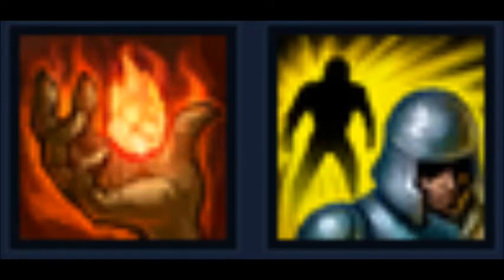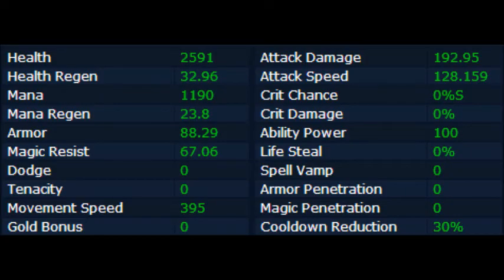Here is just some stats that I threw up — Health, Mana, Armor, Attack Damage, Attack Speed, Ability Power, etc. All of her stats are just going to be on the screen: Movement Speed, Cooldown Reduction — it's all on there. I just thought I'd throw that in there so you guys can see her stats.